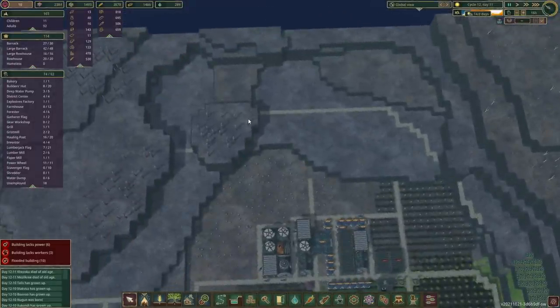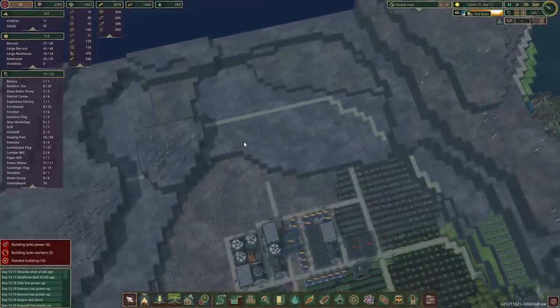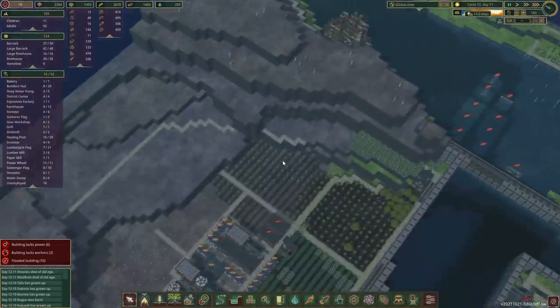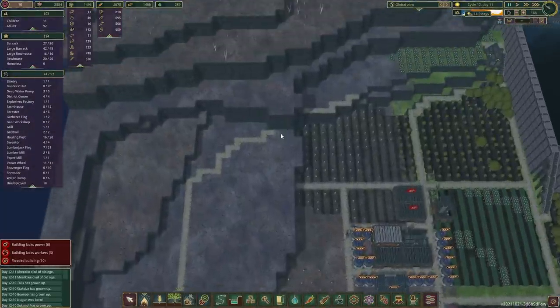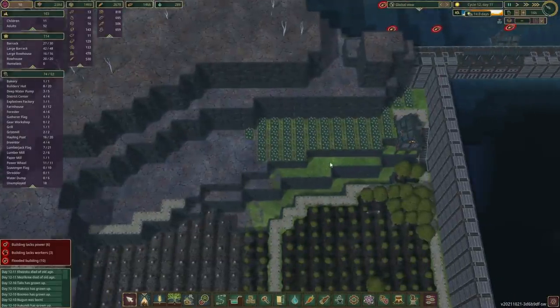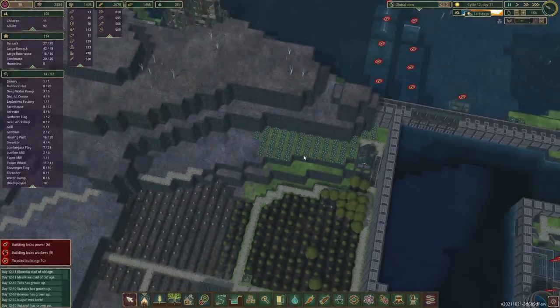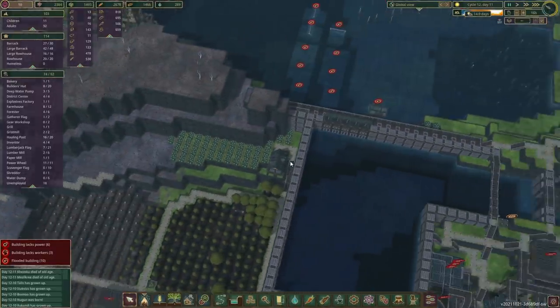Over here, the reason why I have those roads down is it's essentially a plan for where I'm thinking to put the levees. I will replace those roads with levees and that's where we'll have this canal. I think in here we're actually going to fill up those lower levees so that the canal is a little bit wider.